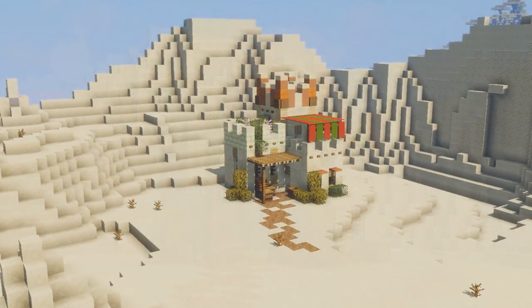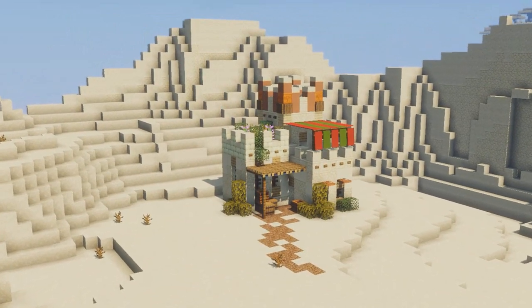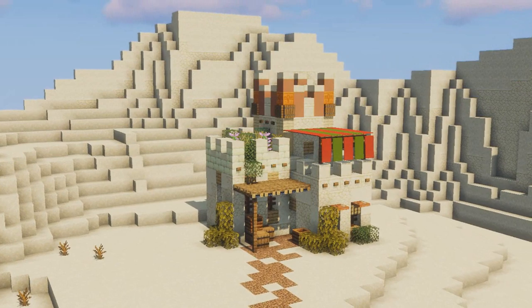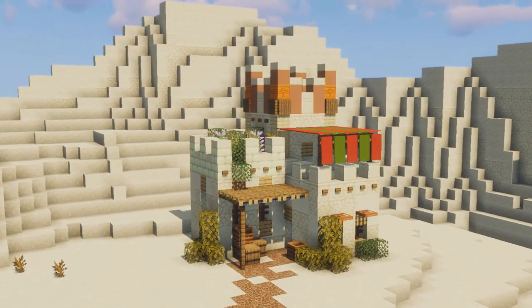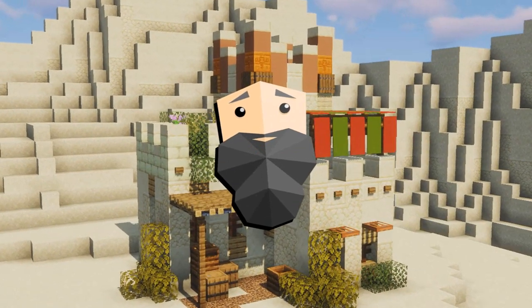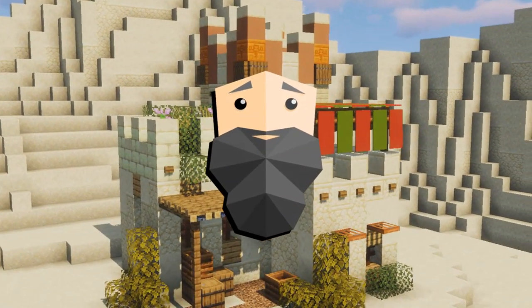So that is it guys — a small, simple and might I say a very cute desert house. I really like this, hope you guys do as well. If so make sure to leave a like down below, I really do appreciate that, and if you haven't already make sure to subscribe. It's been Vigoman and I'm out.